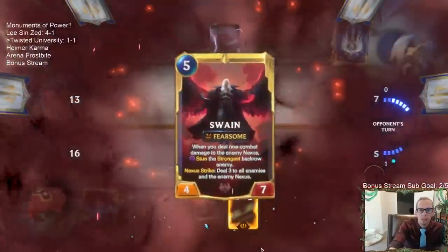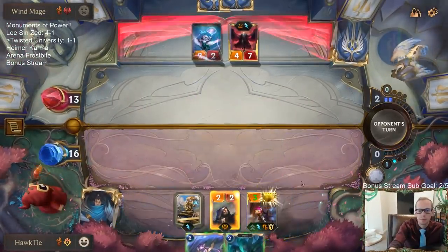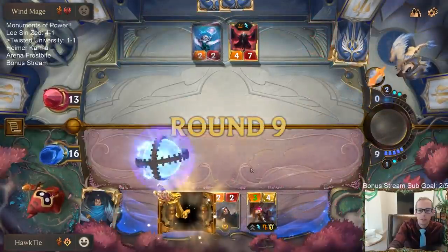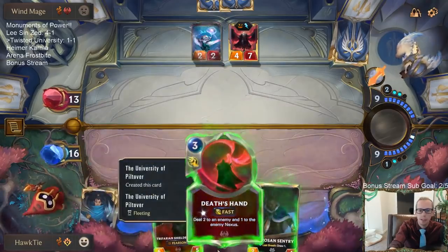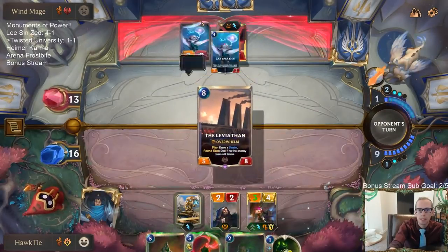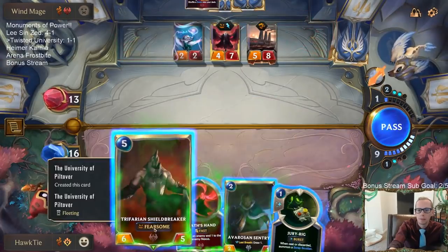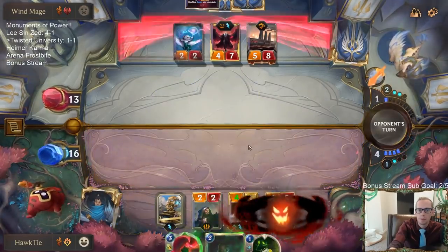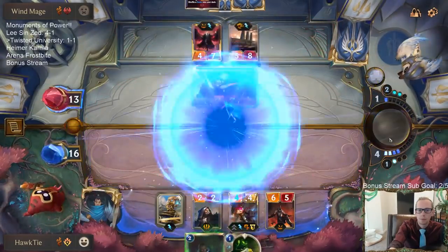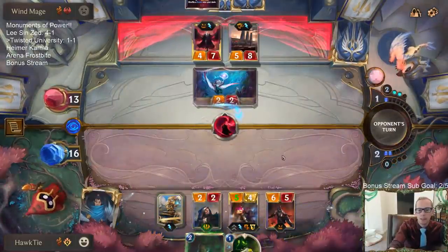We'll play third Vi. Let's get something powerful. I love that Deathsand. This is just not bad overall. Deathsand can take down... oh no. That's kind of unbeatable.